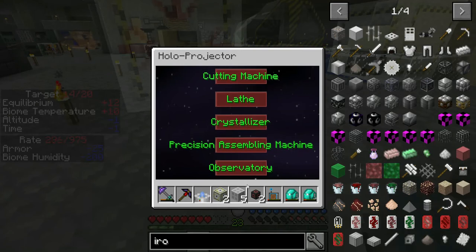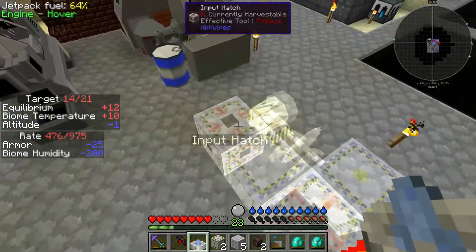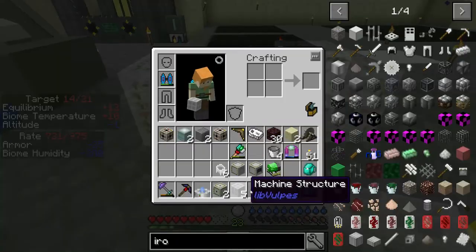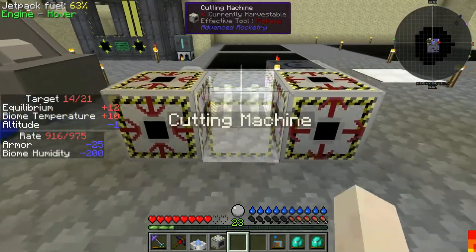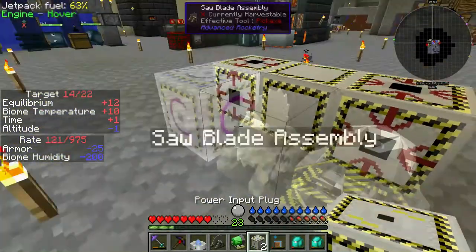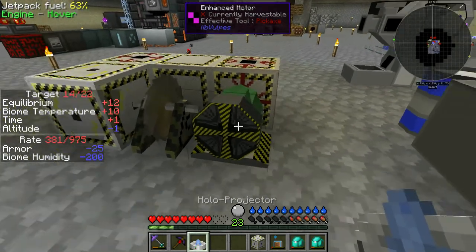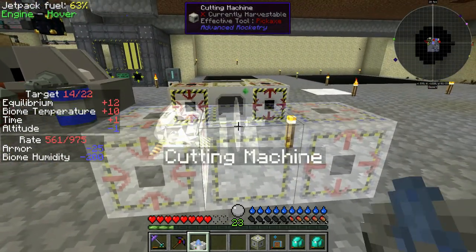The next machine is the cutting machine - kind of interesting. Let me check where the power cable is - power is back here, cutting machine goes in front. Power input plug, the saw blade assembly, an advanced motor, output hatch, input hatch, and the cutting machine itself - all on the first level. There's no second level on this machine - derp, I keep forgetting. This is a very simple machine. Right-click and it transforms - it has a cool animation of things going across and being cut.